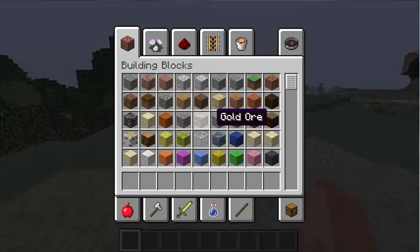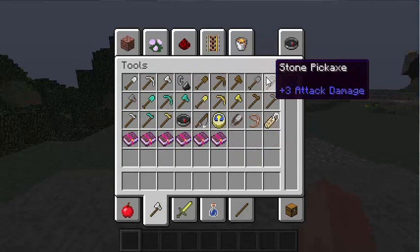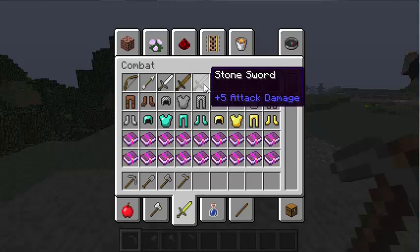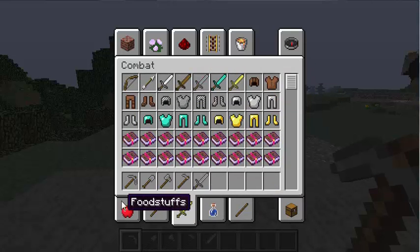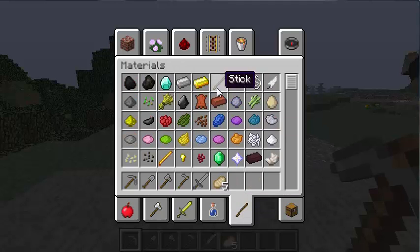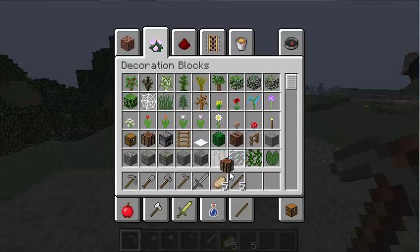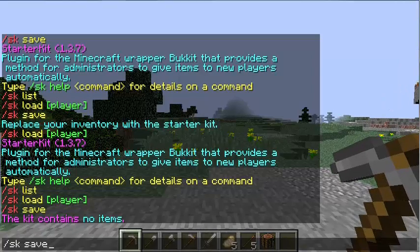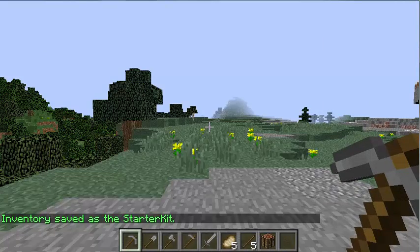So let's say you have all the stone tools for survival — grab all the stone tools, whatever tools you want, even a stone sword, and then maybe five meat, five sticks, and a crafting table. Then you do /sk save and it saves everything in your inventory.